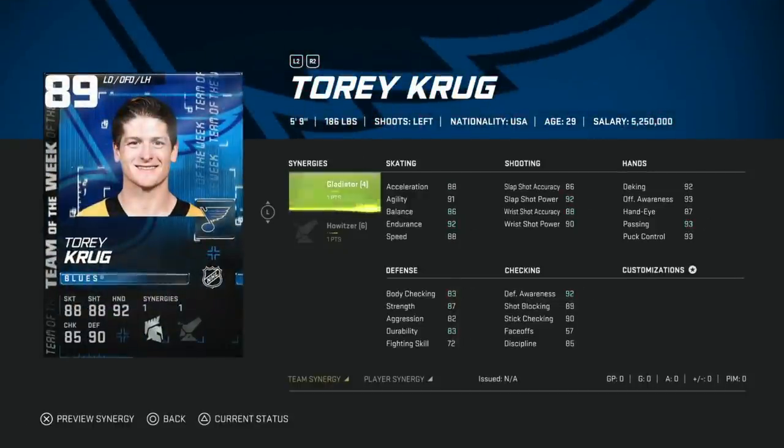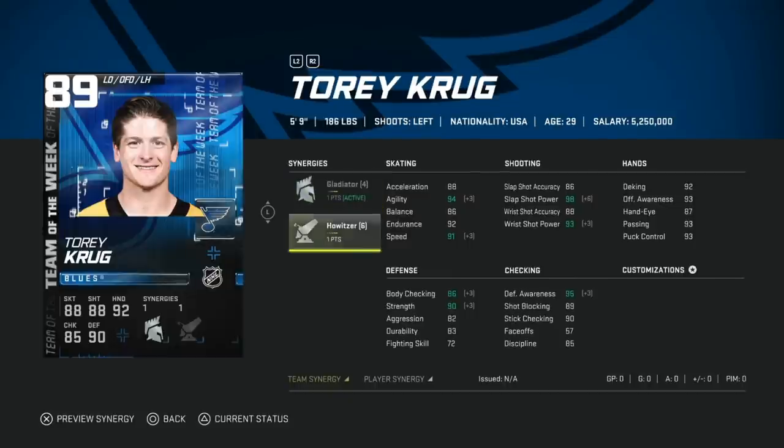Then we got the 89 Tory Krug with Gladiator and Howitzer. Gladiator actually helps him out since he's a little smaller — I'm not a fan of small defensemen at all. But 91 speed before Distributor, 98 shot power — if he's paired with someone bigger like Ekblad or Philip Myers, this is a very nice complement. If you use point shots this could be a gross card, but in his own zone it'll be tough with his low body checking.